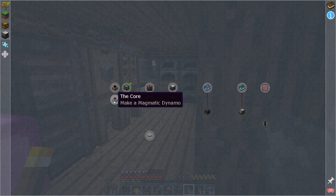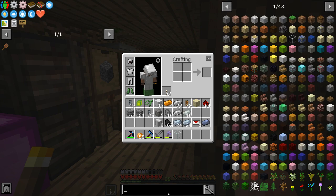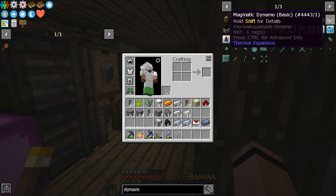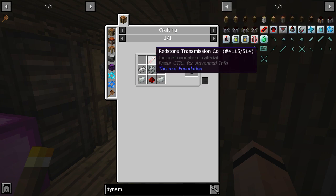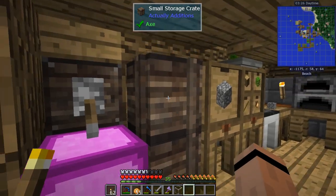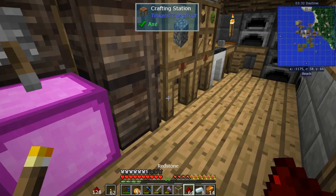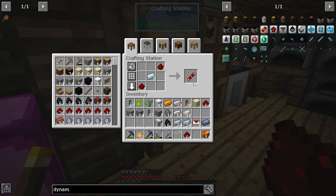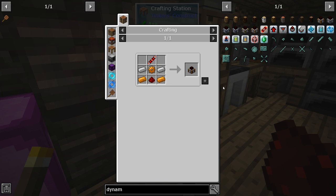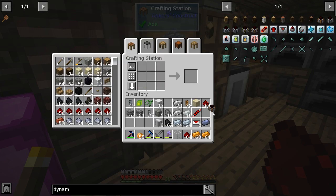Steam dynamo and magmatic dynamo — those are what I'm really looking for in thermal. For the steam dynamo I'm going to need an invar gear and some silver. For the magmatic dynamo I need copper and silver. Let me get those crafted — two invar gears, one copper gear — and now we've got a steam dynamo and a magmatic dynamo.